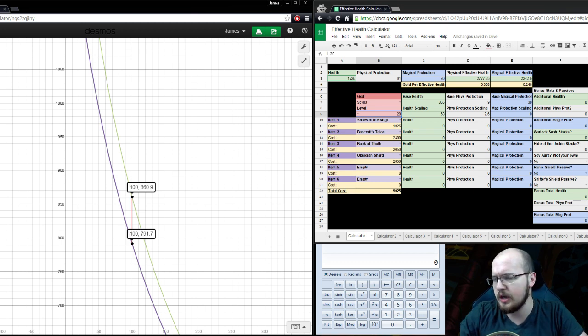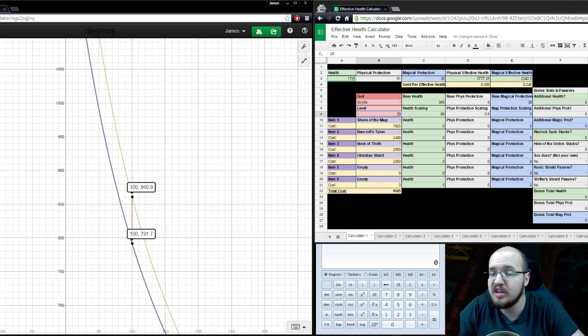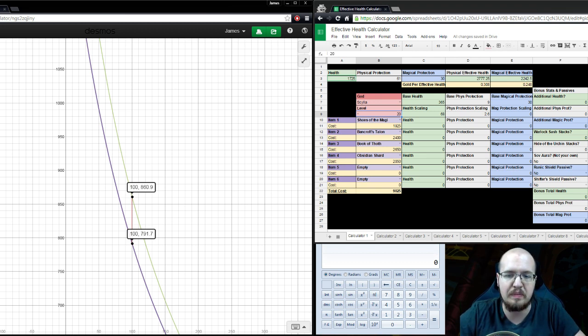So what are we really talking about when we're talking about protections, and how does this matter? It's really effective health. Effective health is your damage reduction multiplied by your health, creating a value of how much true damage you have to take to die. If you're taking 50% damage and you have 1000 health, you would need to take 2000 true damage before you die. Effective health is what allows you to live longer, and it is separate for physical and magical because protections are separate.